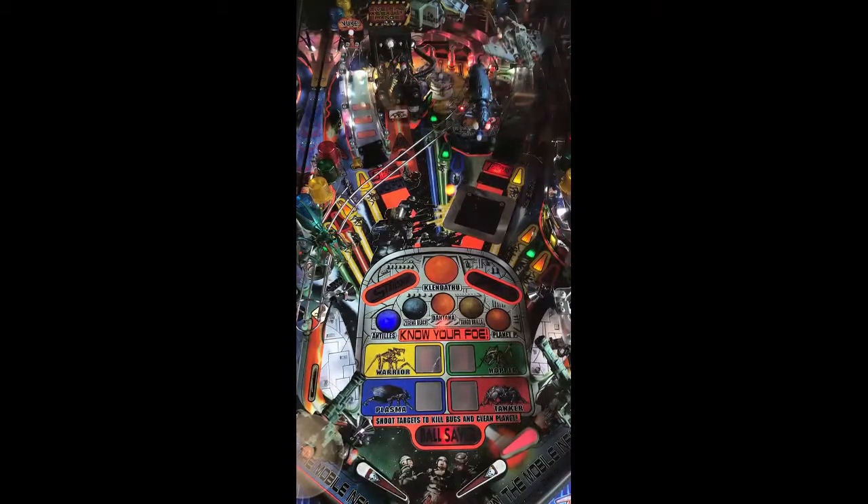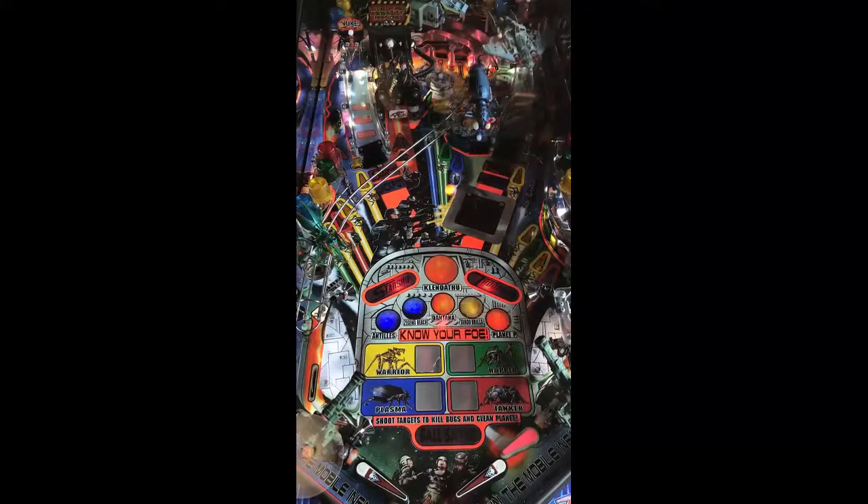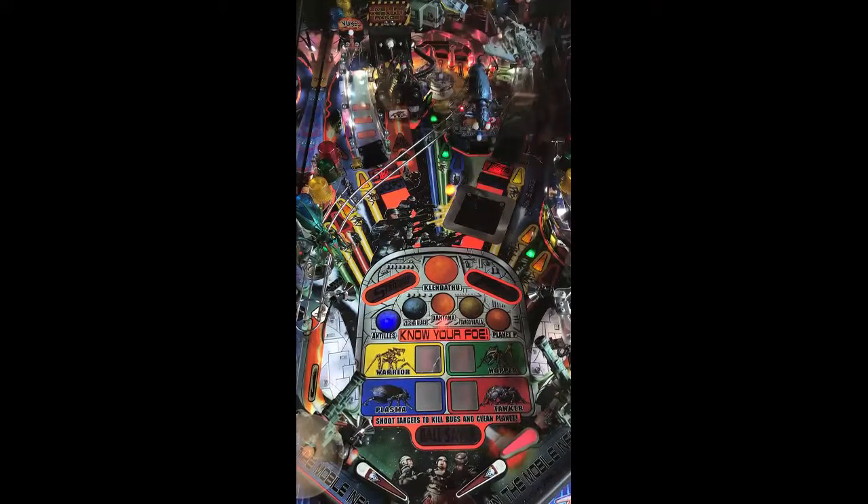First impressions of this table are very unique. Flippers are actually a wide gap, offset to the left, and there's a second button for a third flipper that's pink right there — definitely a different kind of setup. Modes are in the middle: Warrior, Hopper, Tanker, Plasma. Almost reminds me of Oktoberfest, where you've got that third flipper and two buttons you just have to use sometimes.